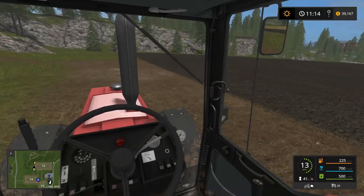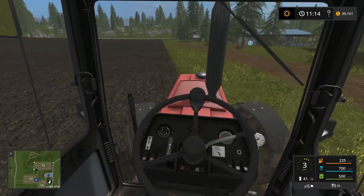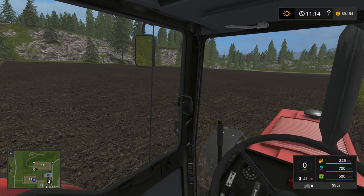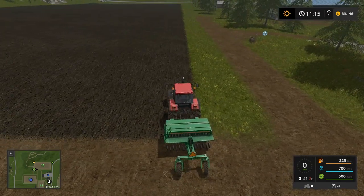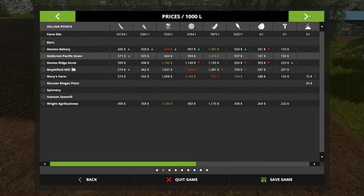In Farming Simulator 13, I had an L-shaped field and I split it between two rectangles, then planted a row of grass on each side and left a cultivated strip in the middle to kind of simulate a road. Which field and what do we want to plant? That one is done, that one is plowing - let's get the cultivator going on that field over there and stay ahead of the sower.